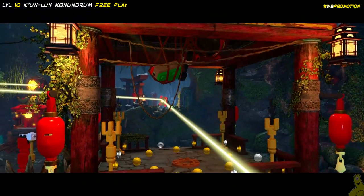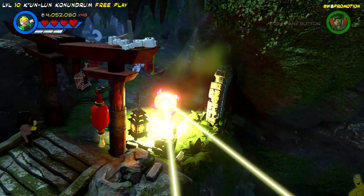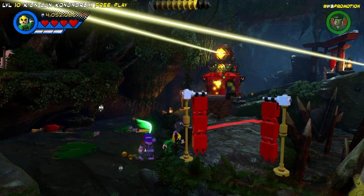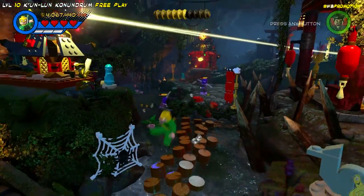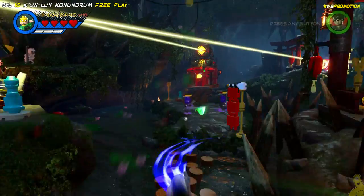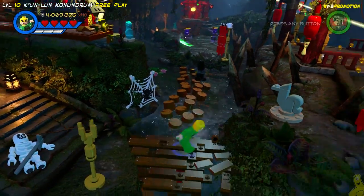We've got some buildable bricks. We build them up into a push switch, we spin it around, and it stops us right where we need to be. That light is shining brightly down below. We have some more pieces to find and put together to complete this — and once we get that, it's going to shine the light and open the door on the far right.